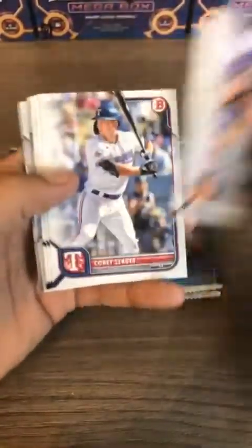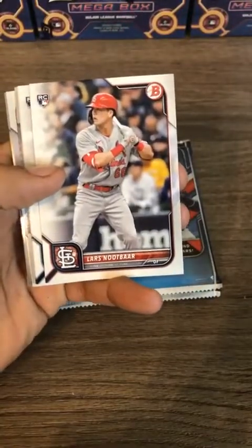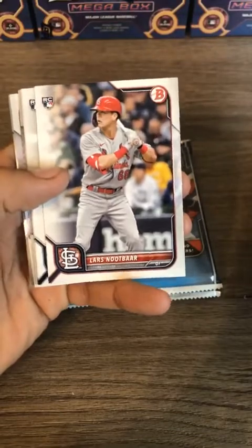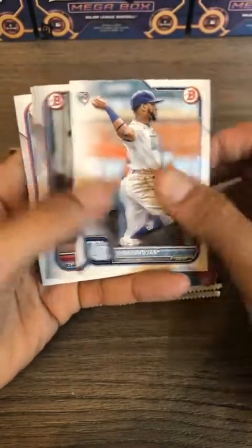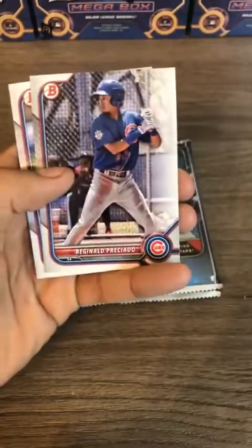Next up: Jacob deGrom, Corey Seager, Large Newpar — great name and also one of the better rookie cards. It was Wander mania for a while but Large Newpar looks like he is going to be in the top three rookies of this class, so not only a good name but a good player as well. Yorbit Vivas first Bowman paper.